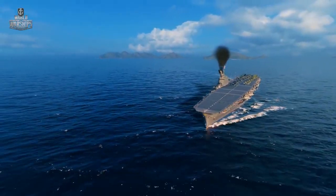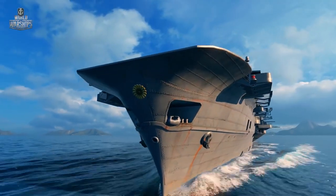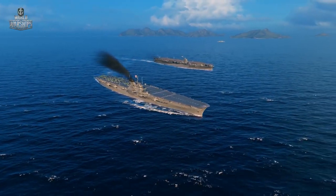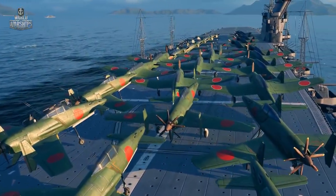Shoukaku and Taiho, 'Soaring Crane' and 'Great Phoenix,' are Tiers 8 and 9 aircraft carriers. Not limited by international treaties, they demonstrate the might of the Imperial Japanese Navy. With thick armor, high speed and large air groups, these ships are every bit on par with their enemies at these tiers.